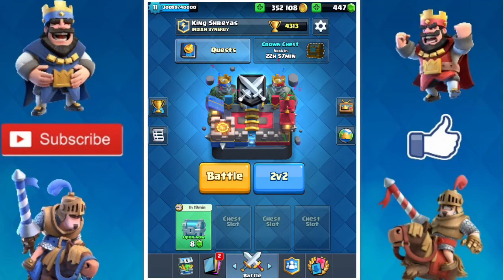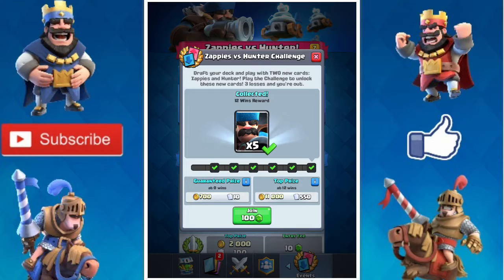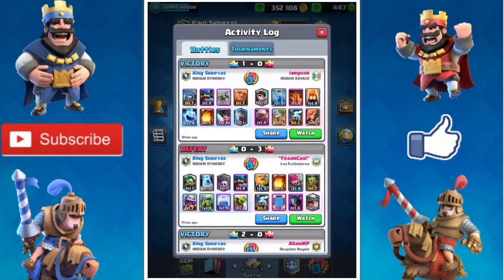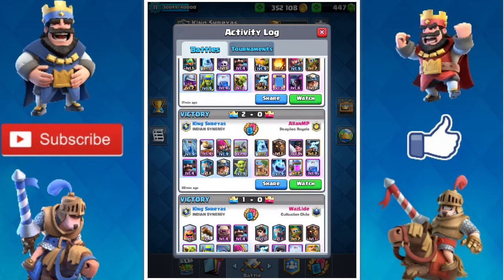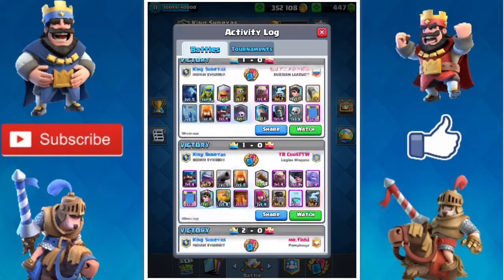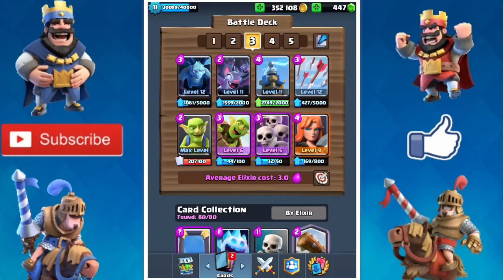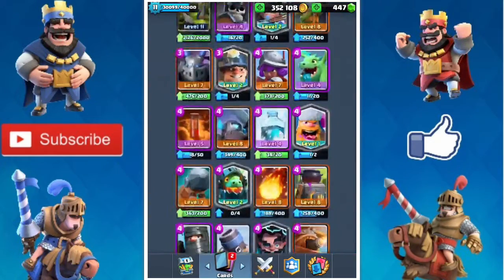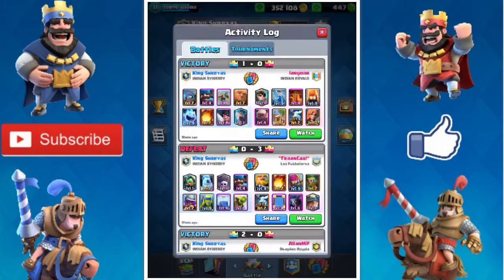Hey guys, what's up, welcome to F2P Gaming. Today the update was out and with it the Zappies versus Hunter challenge was also out. I got 12 wins in this challenge - I went on to win it 12-2. They have removed the achievements tab, and as you can see I lost two of the matches and I got 12 wins. I love having this new banner.